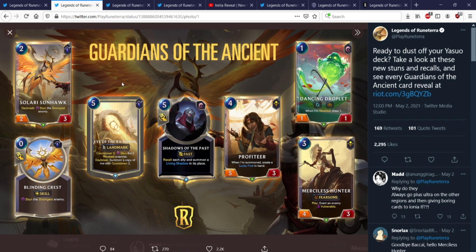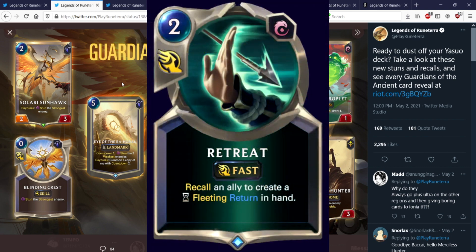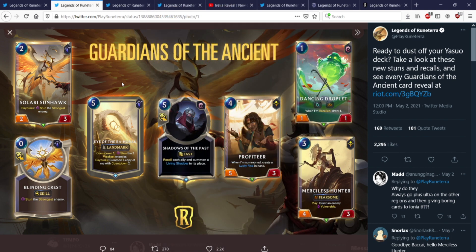Dancing Droplet — 1-mana 1-1. When I'm recalled, draw 1. And it is Attune and Elusive. Attune means you play Droplet on 1 and you can play Retreat on turn 2 because you'll be on 3 mana that turn — so you can actually cheat out 3-drops on turn 2. Imagine you do Dancing Droplet on Defense 1, then on Attack 2 you Retreat this and Return something like Zed. Being able to cheat a turn-3 unit on Attack 2 is definitely relevant.